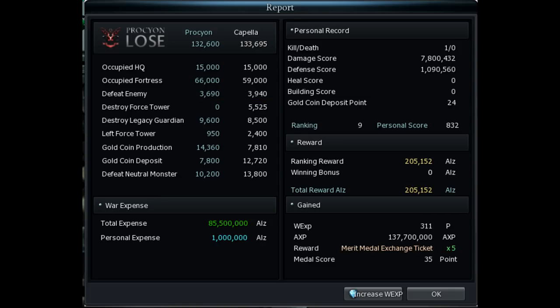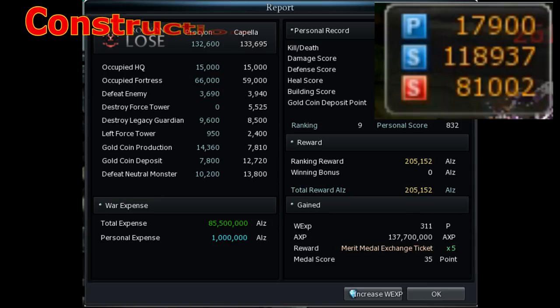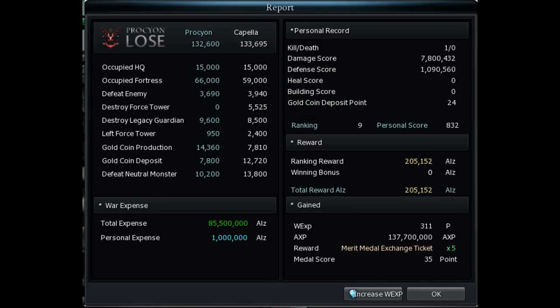When occupying a base, you inevitably destroy a legacy guardian too in most cases. A small guard is worth 100, a medium is 300, and a large is 500 points — so when you take a base, you get that as a bonus. There is a common misconception that if you build the guardians using your own resources instead of the nation's points, there won't be any bonus score for destroying it, but that's not true. The only difference is that you get to keep more construction points. In the top right corner there is a number marked with a P — those are points you can use to build towers and legacy guardians, and they are in no way associated with the nation's score that determines victory.